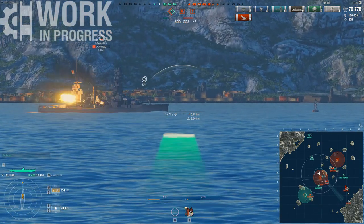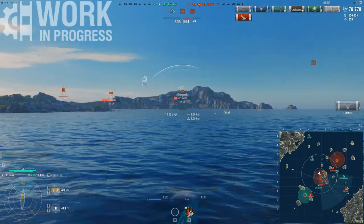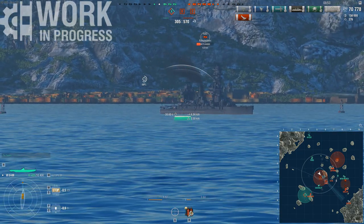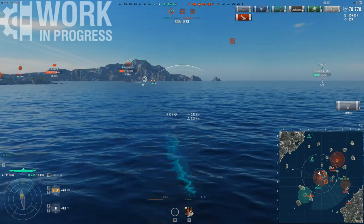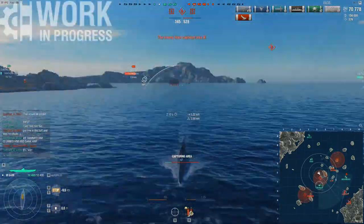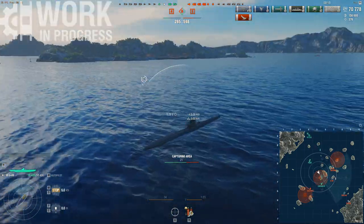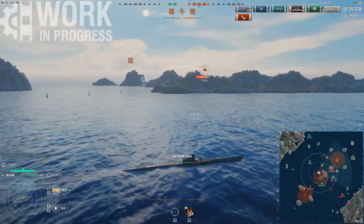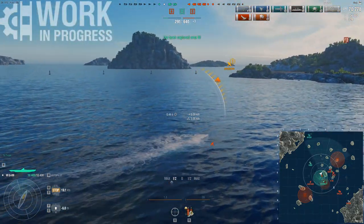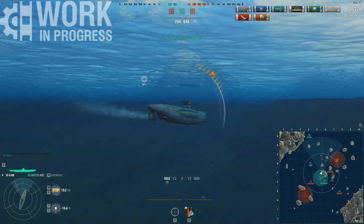I'm going to send out my second set of torpedoes, pinging the nose first, then trying to get a ping on the stern as well. The torpedo reload is extremely long and you don't really have any other tools — no main guns, no secondaries, nothing. Once these torpedoes are launched, that's pretty much it. They might seem powerful right now, but trust me, there are plenty of ways to deal with submarines. I'll show you the perspective of a battleship and a DD fighting these — DDs in particular are especially powerful against this ship.